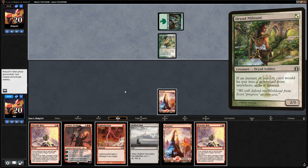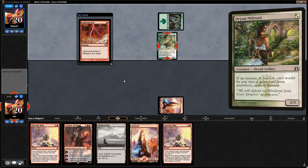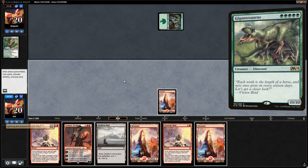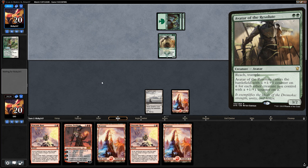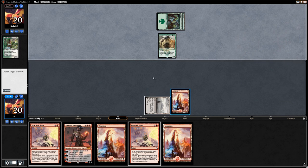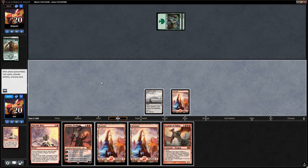Turn one Dryad Militant from our opponent — looks like a green stompy aggro deck, which should be a decent matchup for us, though a 10/10 Gigantosaurus would be difficult to deal with. We bottom the mountain. Their Avatar of the Resolute gets Draconic Roared — we don't have a dragon to reveal sadly. But an excellent draw: Scourge of Valkas.